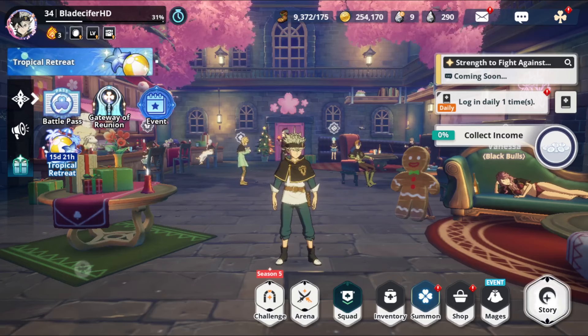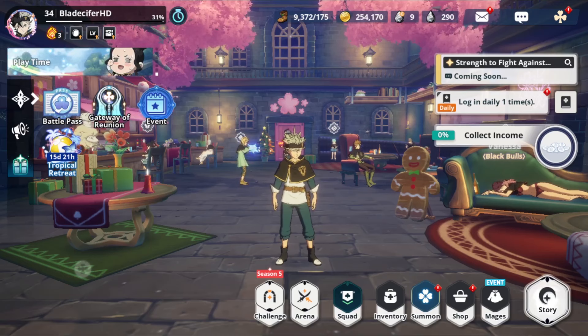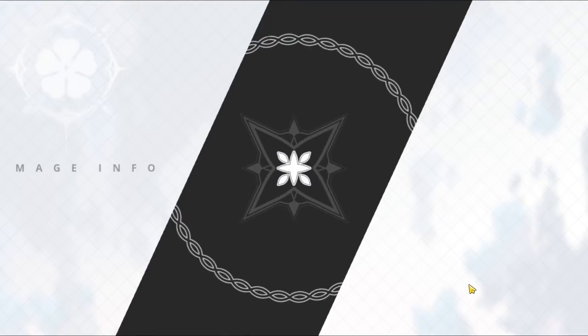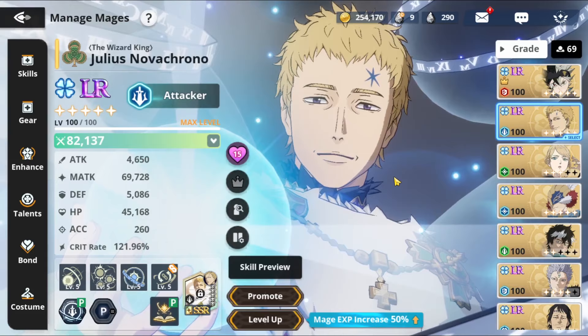Hey, what is up everybody — Blades here, bringing you guys a Black Clover Mobile video. Today we are going to be doing my Julius guide, covering at least the kit I'm using and pretty much how you guys can build him. This character has been out for a while, but I'm going to be going over skill overviews, skill priorities, best grimoires, gear sets, and talents. Mainly I'll be expanding on the gear set so you guys know exactly how to get your Julius looking like mine — 82k power. Boy, did it take me a little bit to get this man built; he's not even fully done, I'm just too broke on gold currently to get him any further.